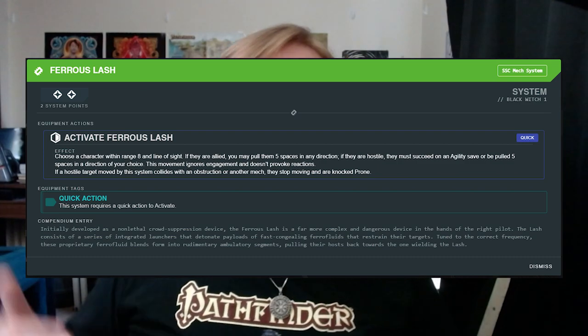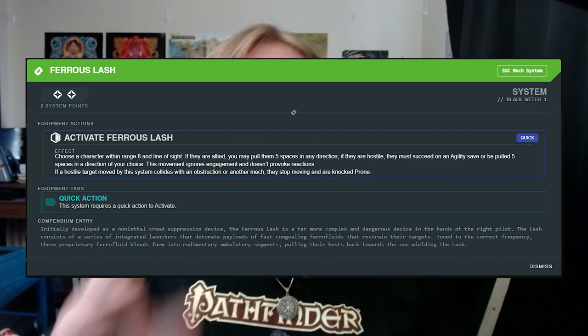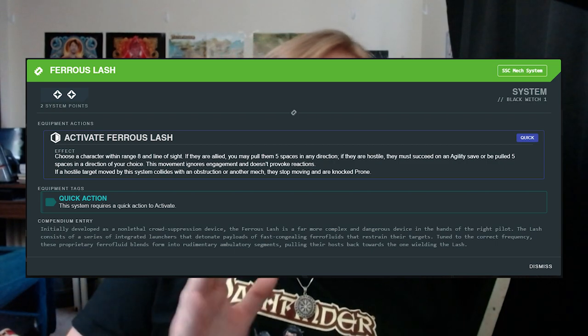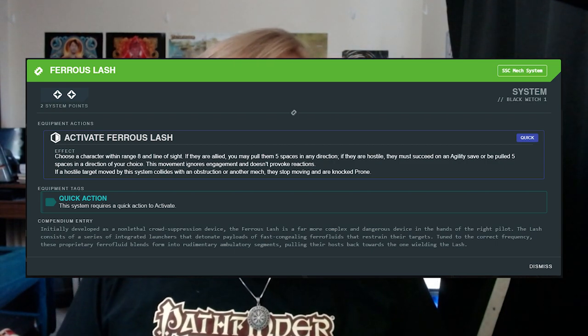Not necessarily from a support mech, but a great support ability is the Black Witch — technically a support and controller mech. License level 1 gives you Pharaoh Slash: any character within range 8 and line of sight can be moved five spaces in any direction. If they're hostile, they must make an agility save or be pulled five spaces in your chosen direction — this movement ignores engagement so it can't provoke overwatch. If it's an allied unit, you can use this to move them wherever needed on the field. As a quick action with no use limit it's very solid.